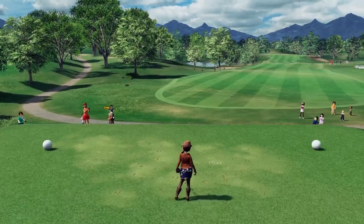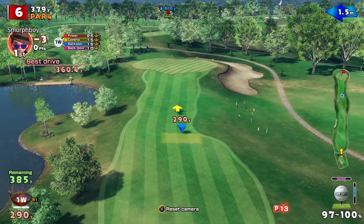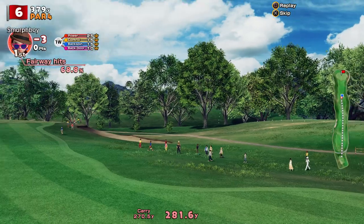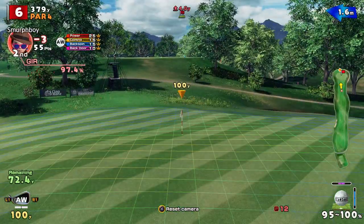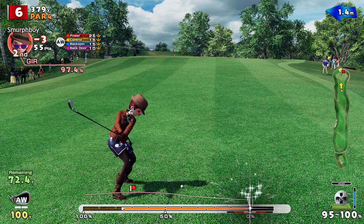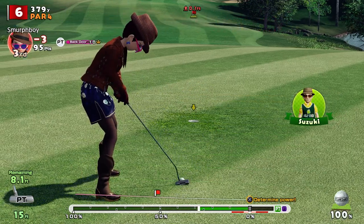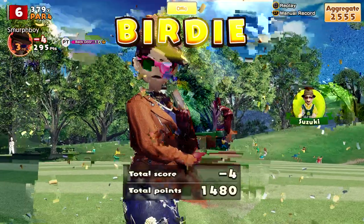Three under. Hole 6 — for some reason the tee's pointing the wrong way, but this is just a big booming tee shot, a little bit uphill to the green. 72 yards — green's not going to do a lot. That's not bad. Nearly faded my thought. Four under.